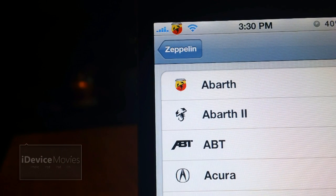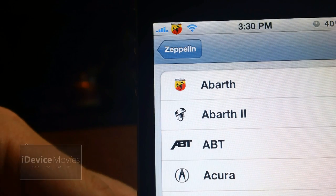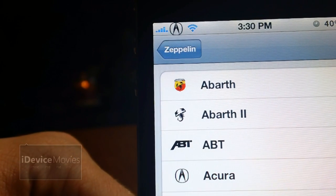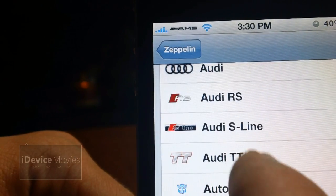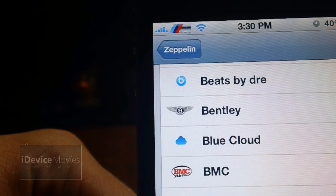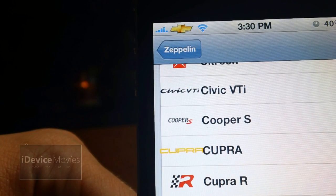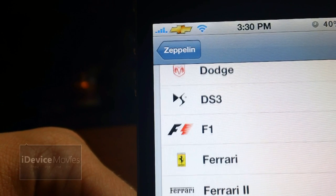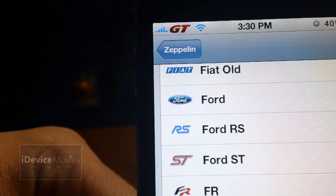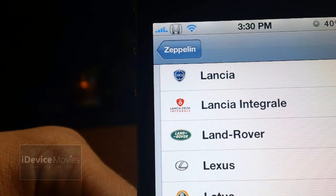Next is called All Car Models Logos. There are so many logos in this pack that I'm not going to go through every single one — it would take way too much time. I'll just do a run-through and show you some: Acura, AMG, TT for Audi, Bentley, BMW M, Chevy. I'd be very surprised if they don't have whatever car logo you're looking for — I'm pretty sure they have everything. Ford ST, GT, GTR, Honda Red, Honda Silver.